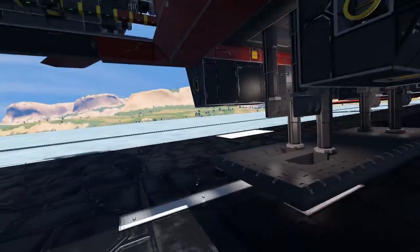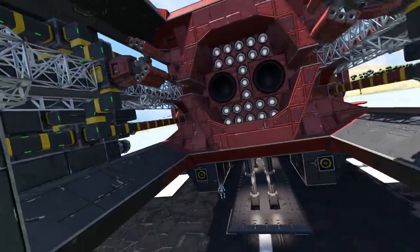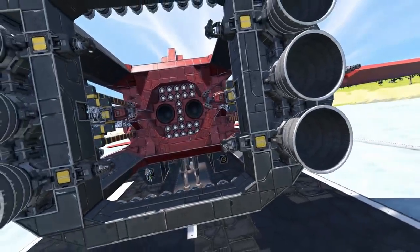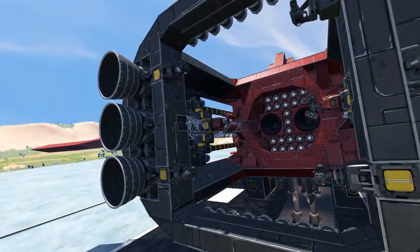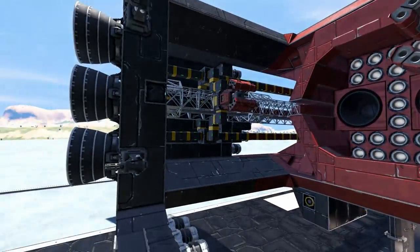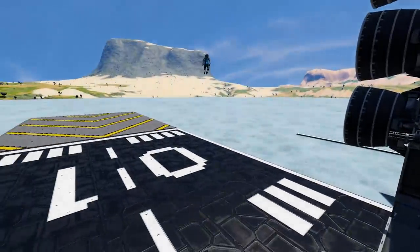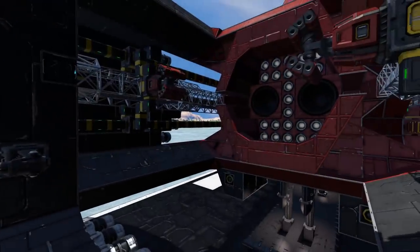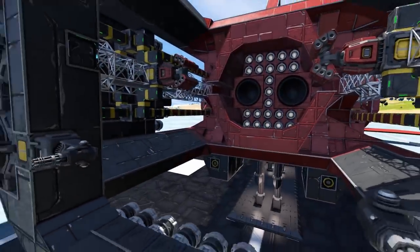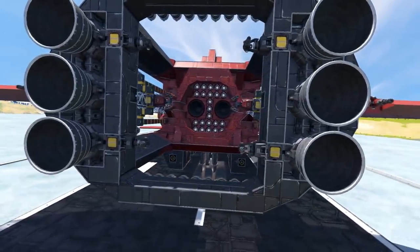This back area is just wide open by design — artistic inspiration. On the actual Whale King, it has a little cone with five different thrusters in it, and that's all the forward thrust it has other than the two engines in the front. Obviously that's not going to work directly in Space Engineers.